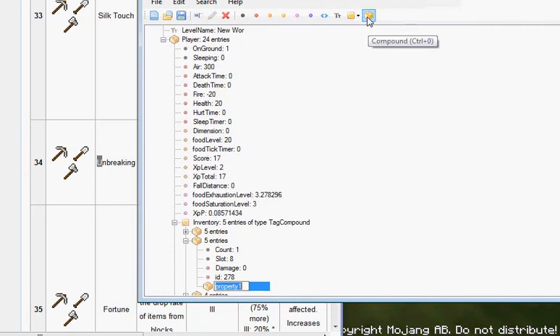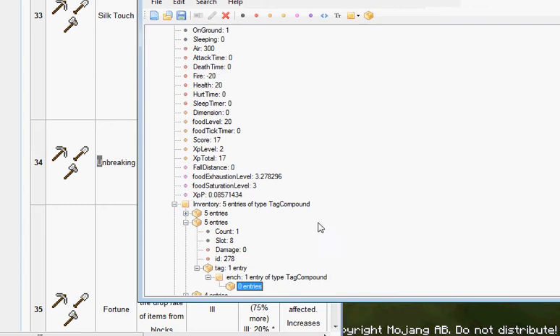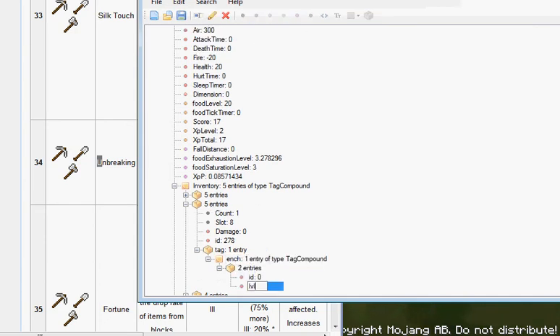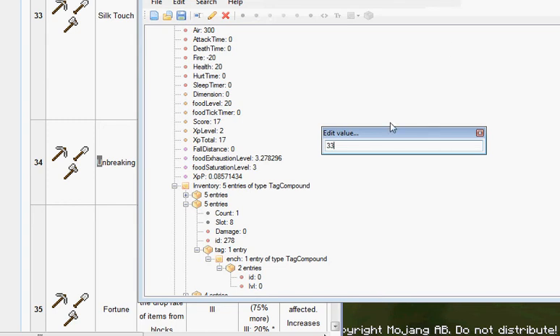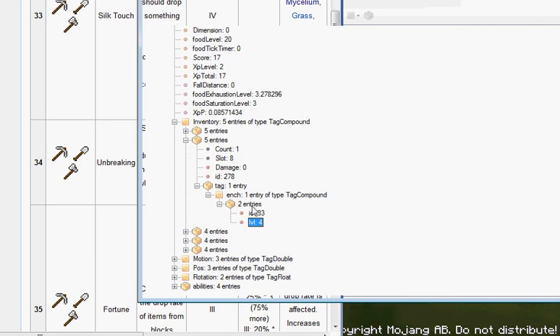Go to the compound, then Tag List, then Compound. Add Compound with 'id' and also 'level.' Add Silk Touch with ID 33 and set the level — the highest level is 1 for Silk Touch — then save.